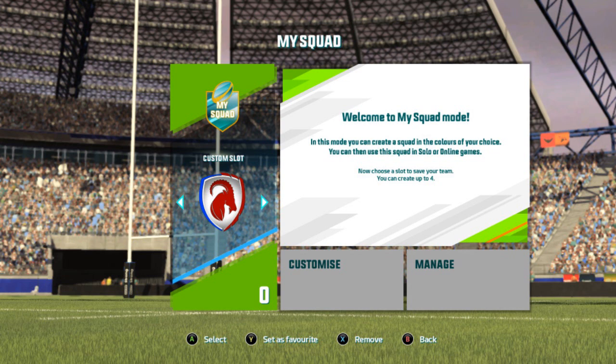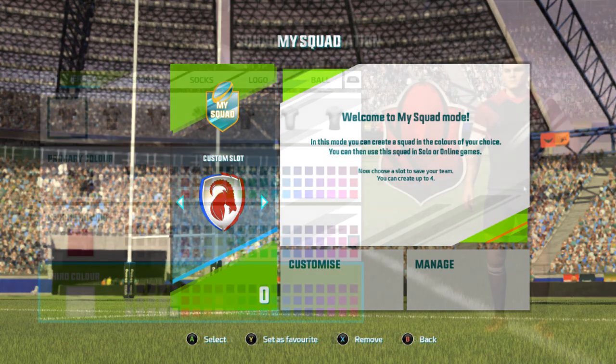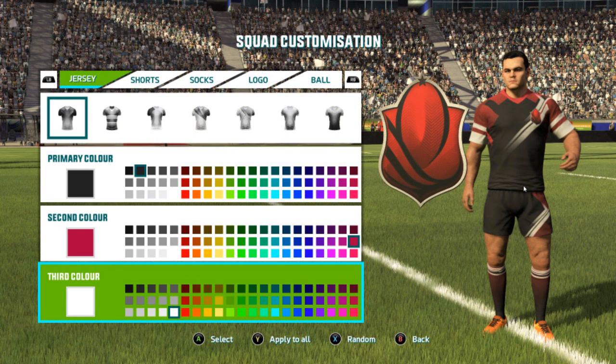The kit designer I think is probably the best thing announced — well the most recently announced thing anyway. That's just because we don't really get that in sports games. We haven't had that in Madden for a long time and we haven't had that in FIFA either. So to have something like this in a sports game is just so exciting to see. To have all these different designs you can pick from, all these different color shades, pick the color of the shorts and socks, make the logo yourself on a console game — you don't really get this much. And the final tab there — you can actually get to design the ball which you will be using, which is another thing we never see in a rugby game. I'm over the moon with this whole new feature.